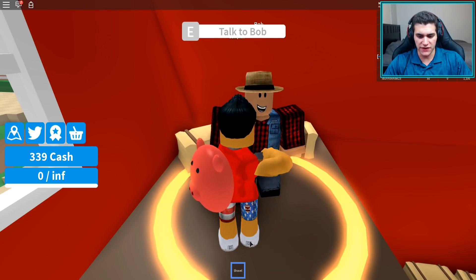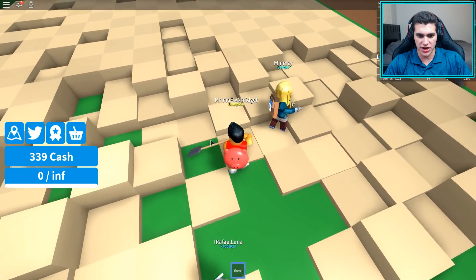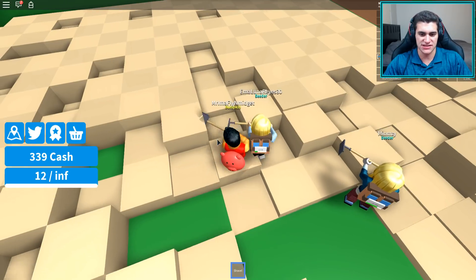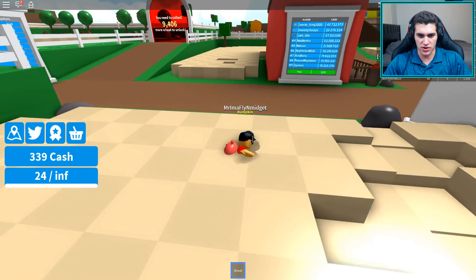New quest from Bob: 'Hey farmer, you're lacking in space — I'll pay you 50 to upgrade your backpack and collect 25 wheat.' Well, I already upgraded my backpack to god tier, so if I have to downgrade again, I'm going to be really mad and I'll yell at Seniac to fix his quest system, because the quest system is 100% broken.